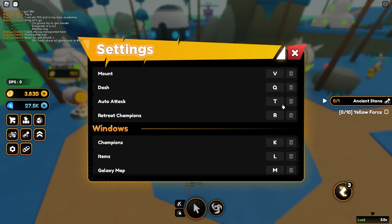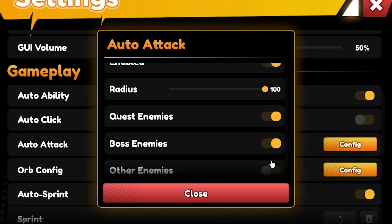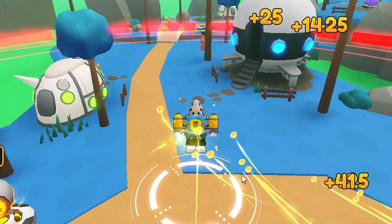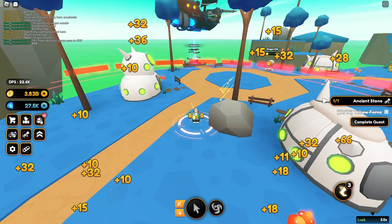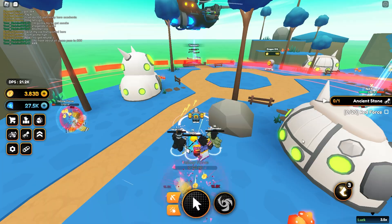Let's go ahead and change our auto attack config and enable everything. Let's turn auto attack on, enable quest enemies and other enemies, and go auto click on as well. As you can see, we'll take these out super fast as they're just one taps for us. And there we go, we took out the yellow force. Let's go ahead and claim that quest.